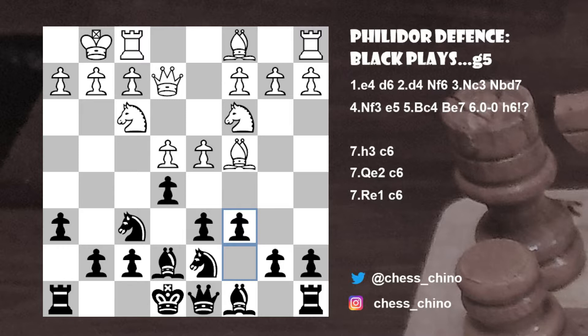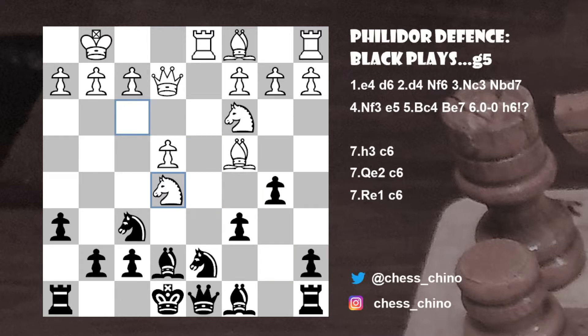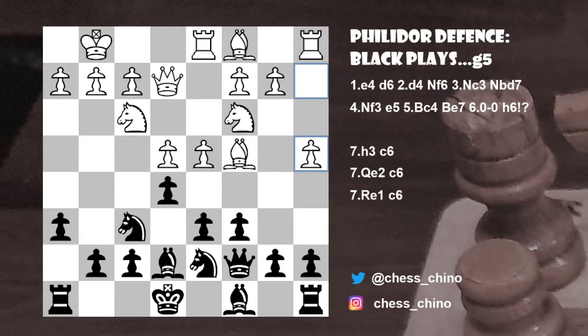Hence, White usually plays pawn to a4. It's worth noting a tricky transposition for White here where he plays rook to d1 first instead of a4. In this position, b5 would be a mistake because of pawn takes e5, pawn takes e5, knight takes e5. And if pawn takes c4, knight takes c6 would lead to a crushing attack for White, with e5, knight takes e7, knight d5 to follow. Hence, after rook to d1, I recommend that Black plays queen to c7 first. And after a4, transpose to the positions we'll be examining shortly.